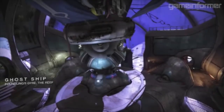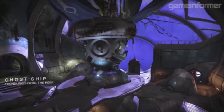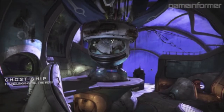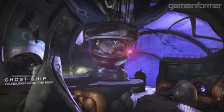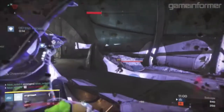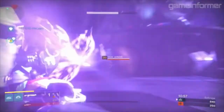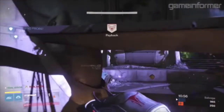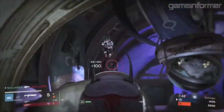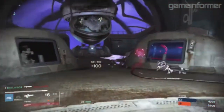Next up is Ghost Ship, located on Faulding's Geyer of the Reef. This is the first Crucible map set in the reef — it is actually a fallen ship that fell after a hive attack. Ghost Ship is the smallest of the eight Crucible maps coming in the Taken King and features a symmetric layout. However, one side of the ship has been torn open by a hive attack and various debris floats through that side, giving players a sense of where they are. Pretty cool addition now that we have a reef map in Crucible.